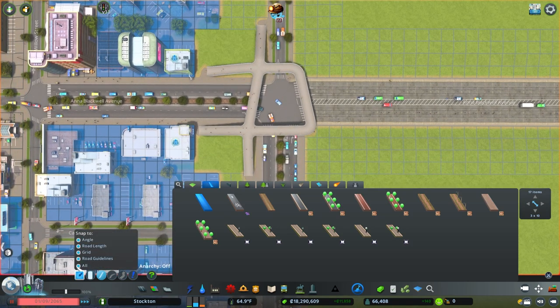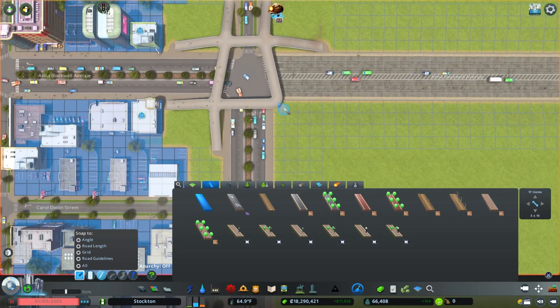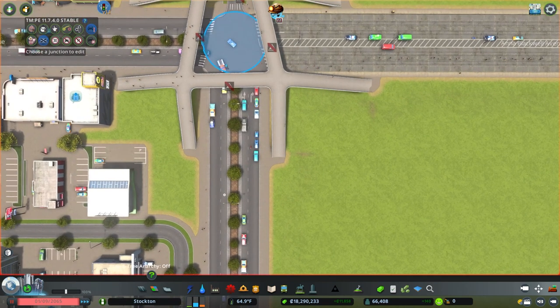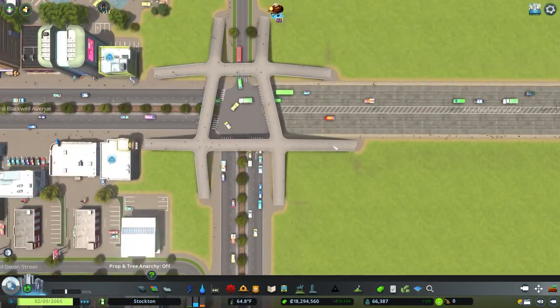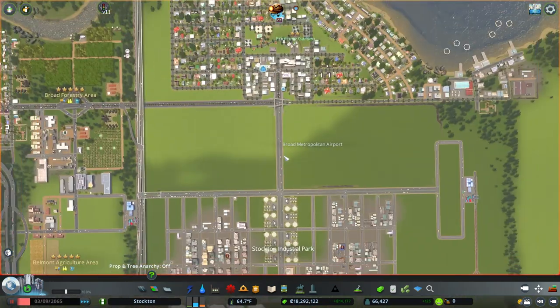We're going to have to get rid of our snap points to make this work. Now I'm going to turn my snap points back on and double-check that this intersection still prohibits people from using the crosswalks. It does. Let's make sure people can still use it everywhere they need to — and that was a success.